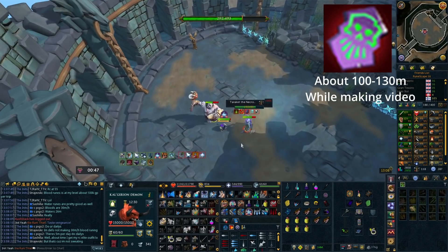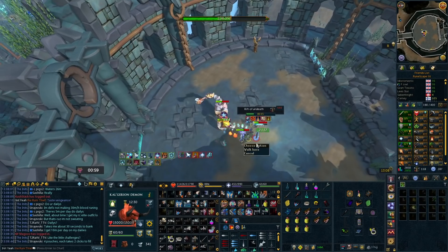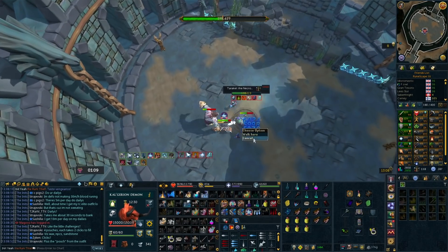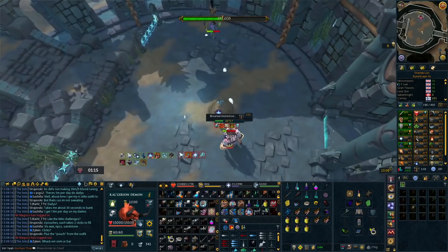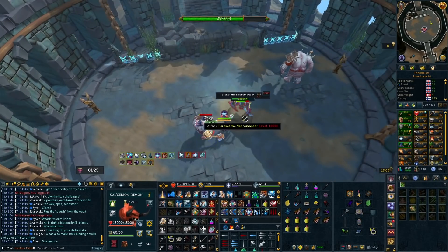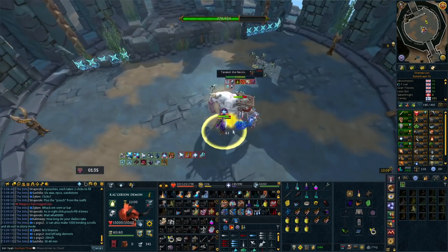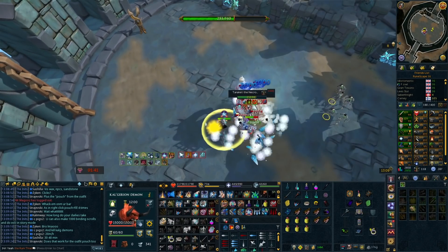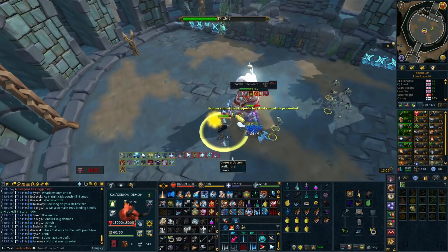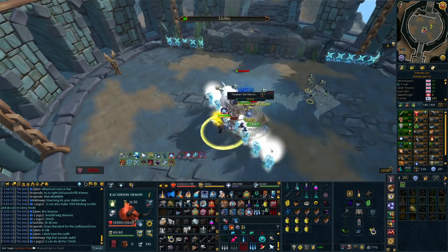A second tip to tie in here: if you have Cryptbloom armor and Animate Dead, this boss kind of becomes a joke. As you can see I have Cryptbloom and Staff of Armadyl and I'm just soul splitting the entire thing. If you have this gear, you probably won't be struggling with Taraket much. You can soul split with Cryptbloom and Animate Dead, change your staff spec to blood barrage, and you don't even need to move for the ghosts. Even without Staff of Armadyl, having Cryptbloom alone makes your life so easy here — it reduces almost all the damage.